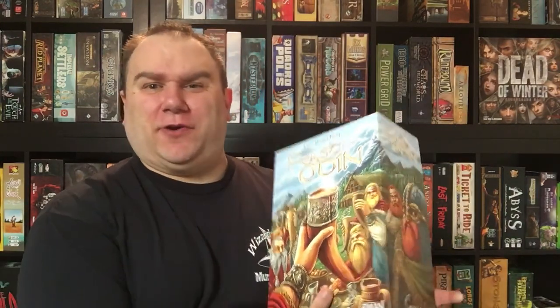You can also surround different symbols like stone or ore, and when you surround those symbols, during your income phase you're going to generate those things as income that you can use for different resources to build different things. There's a lot going on — this is kind of like a combination of a lot of different Uwe Rosenberg games smashed into one. I like it quite a bit. And that is Feast for Odin.